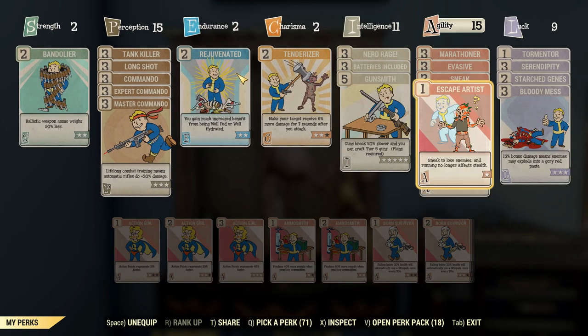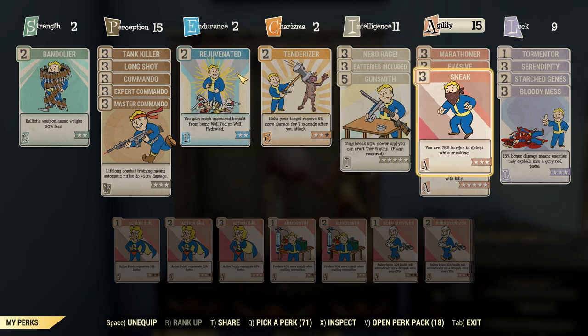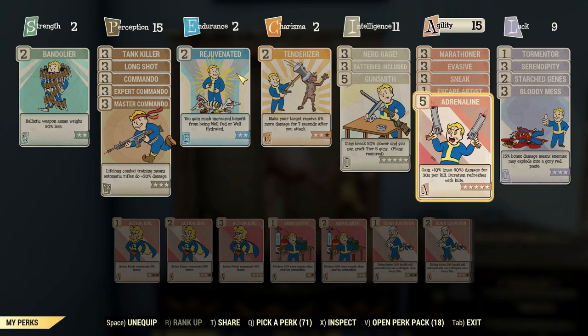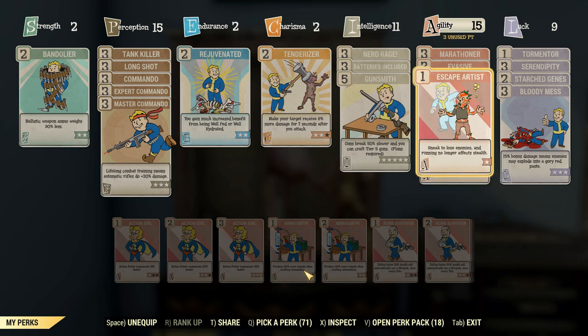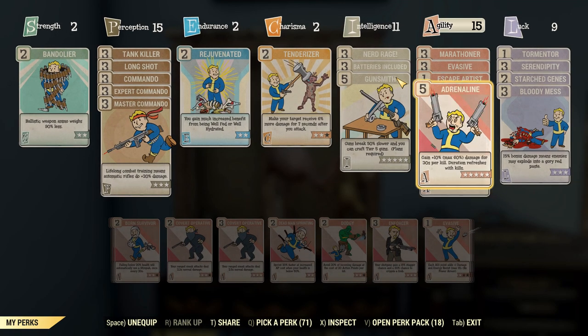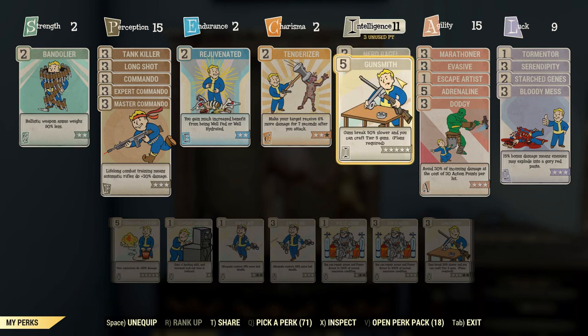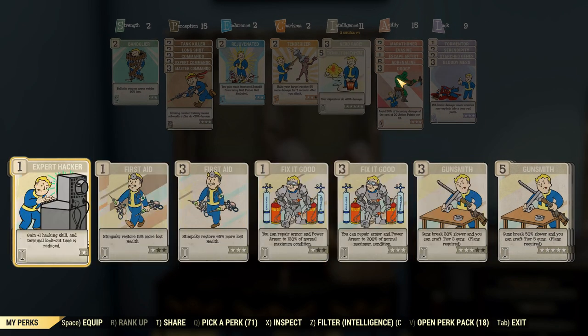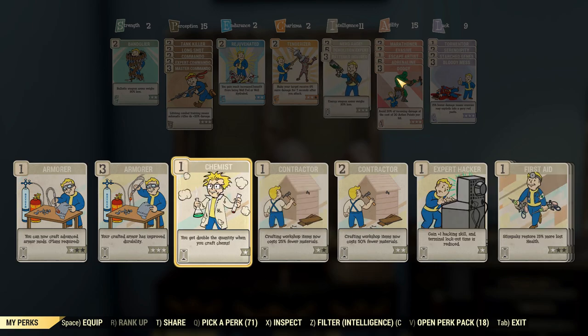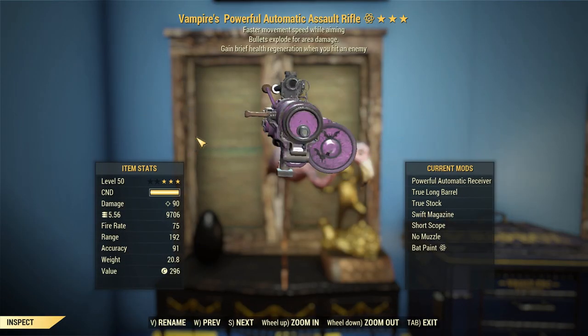Here's what I've got in my loadout. I've got Marathoner, so I can run around without using as much Action Points, Evasive, and I've also got Dodgy, which will be replacing Sneak — because who needs to sneak when I've got all of this? I've got a tank loadout happening here, and Gunsmith can go away for Demo Expert — and I accidentally take off Batteries Included — and that gives me 90 damage, which is better.